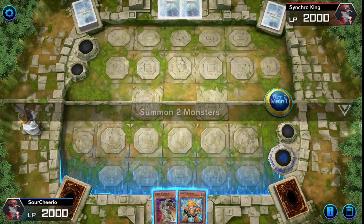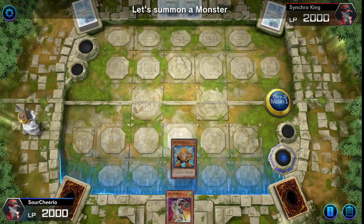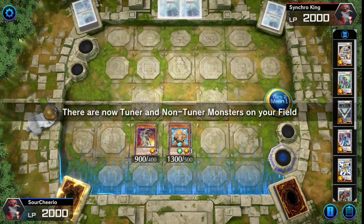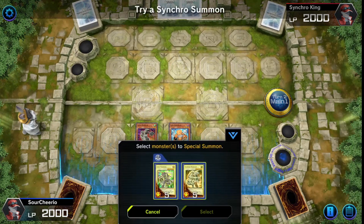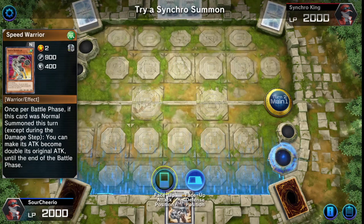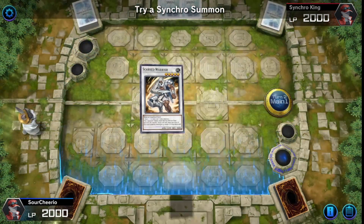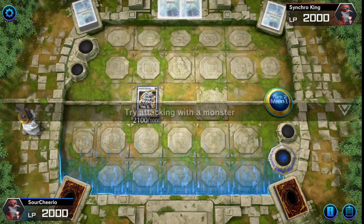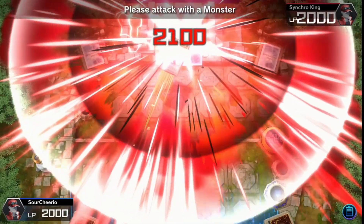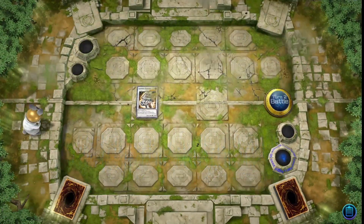These are very simple tutorials. They run you through every little bit of it — they don't let you mess up or go off the beaten path. Just follow along with whatever it's telling you to do. In this duel we simply synchro summon and attack for lethal. No problem.